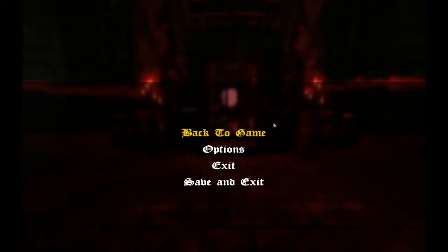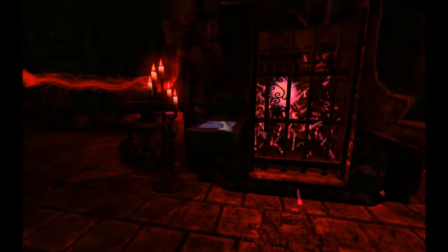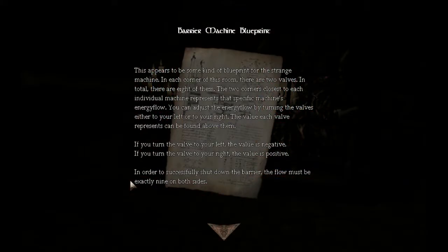Welcome back to Amnesia: The Dark Treasure part three. We are now in this mess. The barrier machine blueprint appears to be some kind of blueprint for the strange machine. In each corner of this room there are two valves - eight total. The two corners closest to each individual machine represent that machine's energy flow. You can adjust the energy flow by turning the valves left or right. The value each valve represents can be found above them. If you turn the valve to the left, the value is negative.